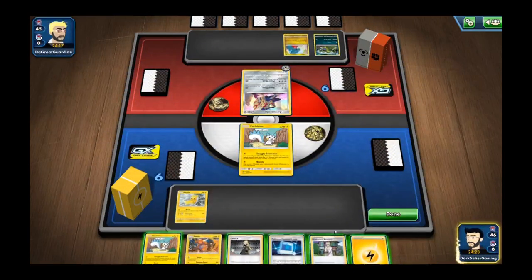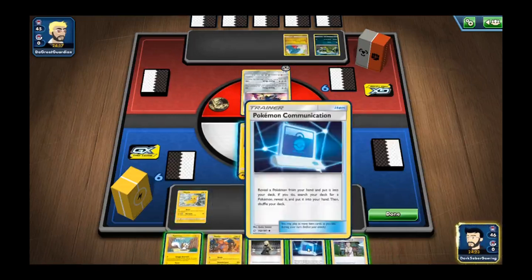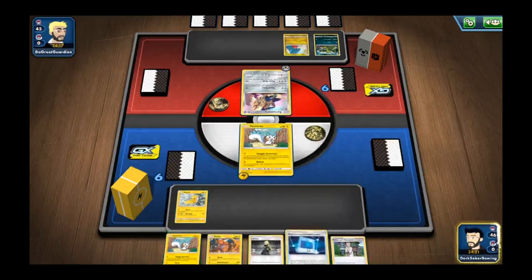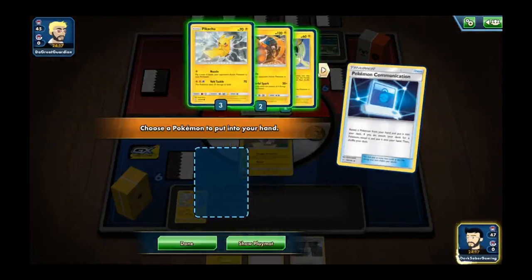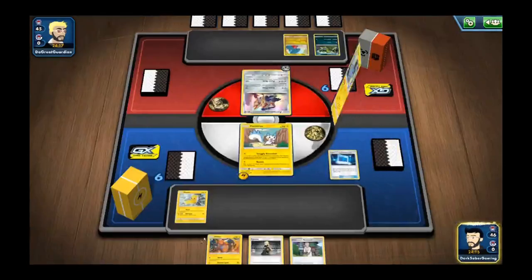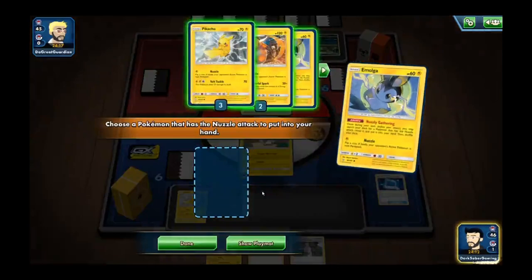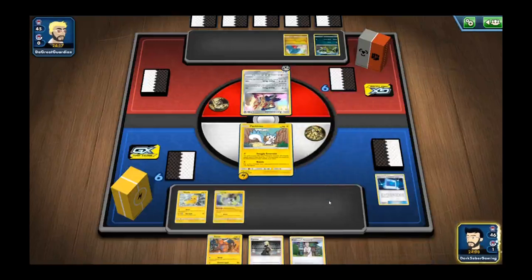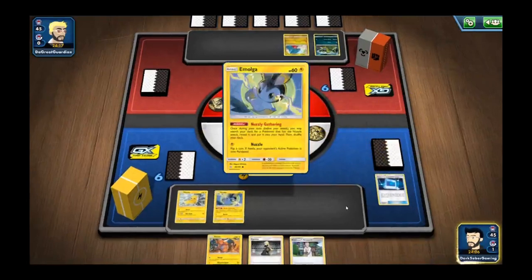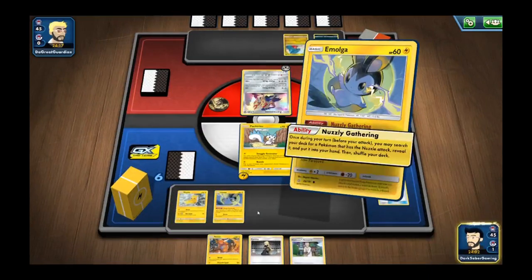No top deck, so I'm going to throw this energy on the Pachirisu. Actually, I'll go with the Pokemon Communication — reveal him, throw Pachirisu back in, search for Emolga, and the chaos begins. Oh no, was that the only other Emolga left in my deck? That must mean the other two are prize cards.